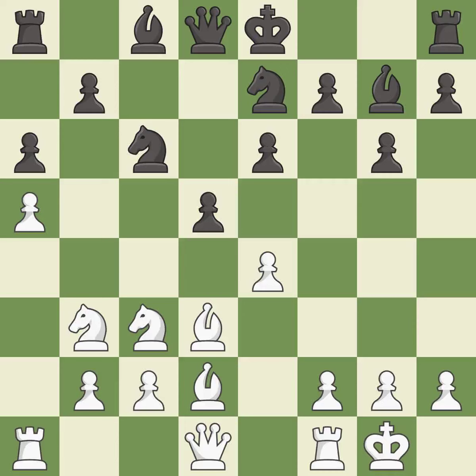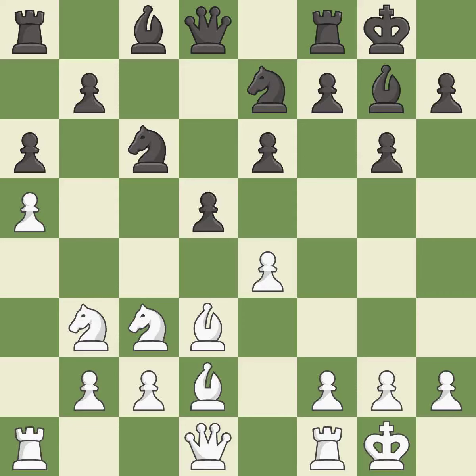This develops a bishop off its starting square, getting it into the action — it is good. Castling develops a rook while also moving the king to safety. Castling to the same side of the board as the opponent tends to lead to less sharp positions as compared with opposite-side castling. It is best. That's not a mistake, but it's not the best move either — it is good.